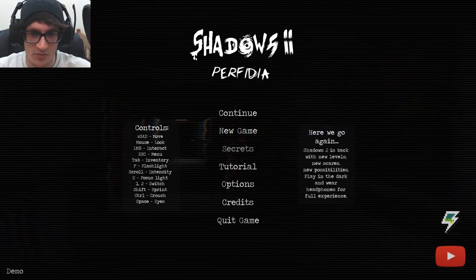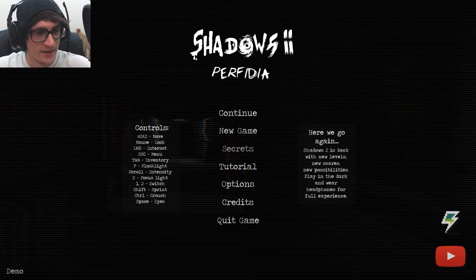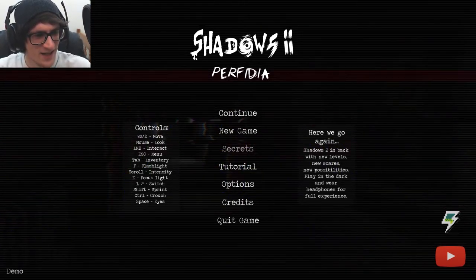It says here: Shadows 2 is back with new levels, new scares, new possibilities. Play in the dark and wear headphones for full experience. Looking at controls: we have inventory, a flashlight, scroll equals INTENSITY, and E is to focus light.